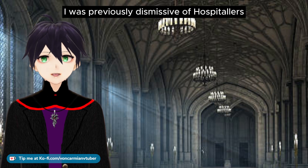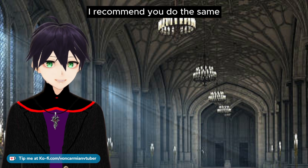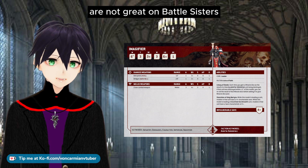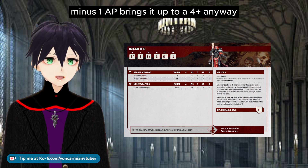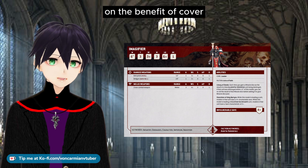I was previously dismissive of Hospitallers compared to Imagifiers, but after switching to Hospitallers, I recommend you do the same. Invulnerable saves that you get from Imagifiers are not great on Battlesisters — minus 1 AP brings it up to a 4+ anyway, and that's when cover triggers, because you can't get better than a 3+ save on the benefit of cover.